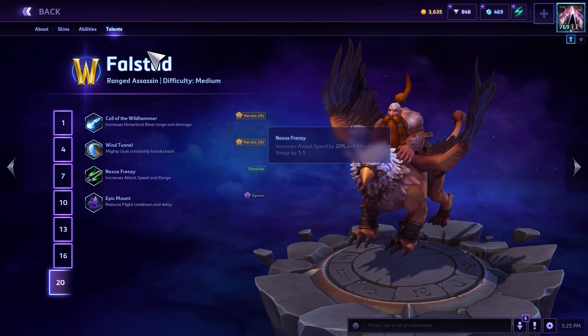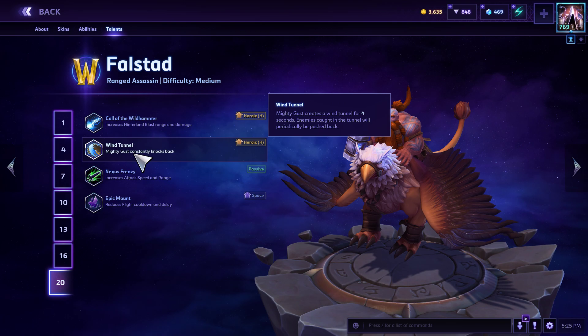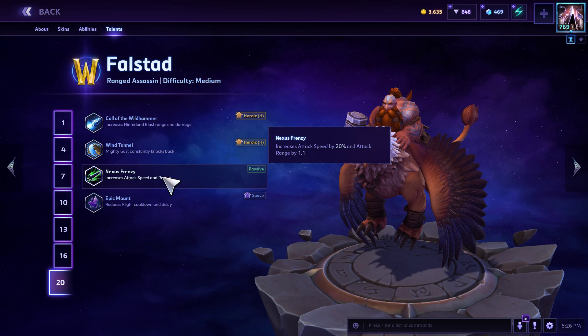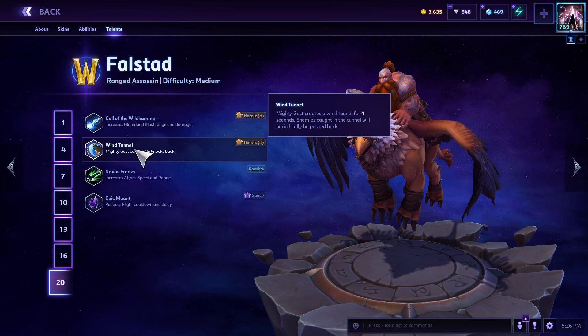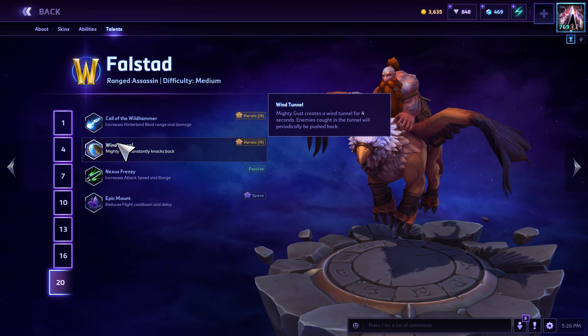At level 20 you pick Wind Tunnel — you have to. When I first started playing, I picked Nexus Frenzy quite a bit — it increases attack speed by 20% and range by 1 — and I can see it being better in maybe 10% of situations. But Wind Tunnel is one of the best level 20 upgrades in the game, definitely top five. It's just so broken that you have to take it. That's the auto attack build.